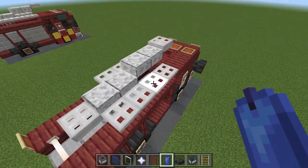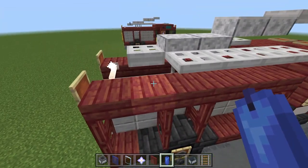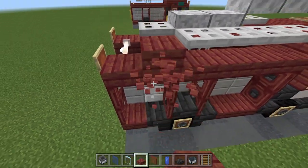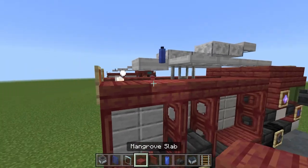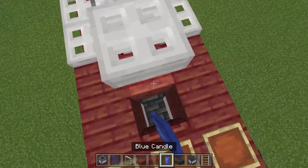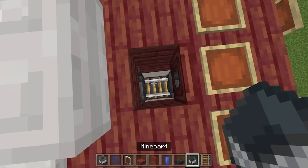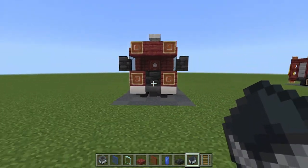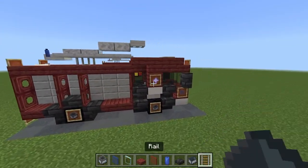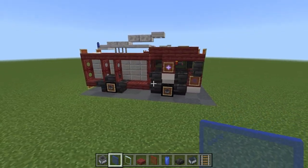Place a blue candle just past the big four-block ladder section on the mangrove slab. Since we can't levitate candles in Minecraft, grab another mangrove slab to build it into a block, place the candle on top, then remove it to replace the slab so the candle floats in midair. Going inside the fire engine, place a deep slate tile slab, a rail, and a minecart so you can jump in and drive. Make sure you're sat the right way around — not facing the trapdoor.